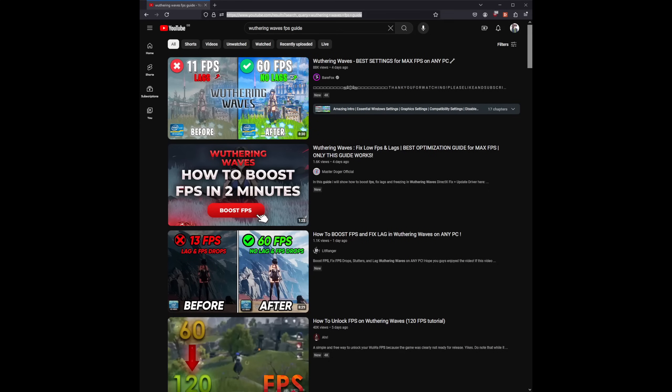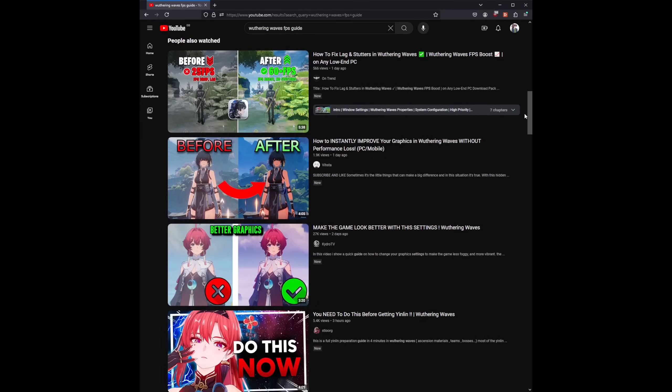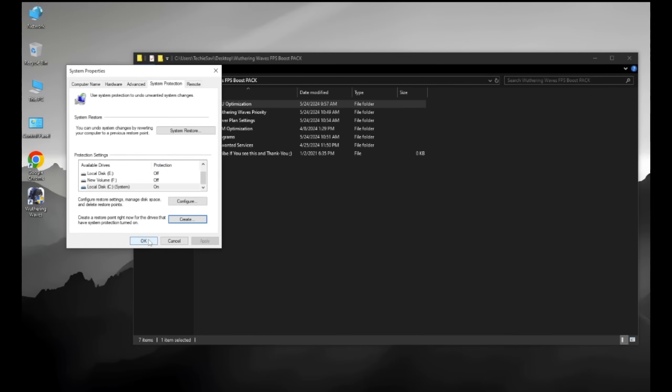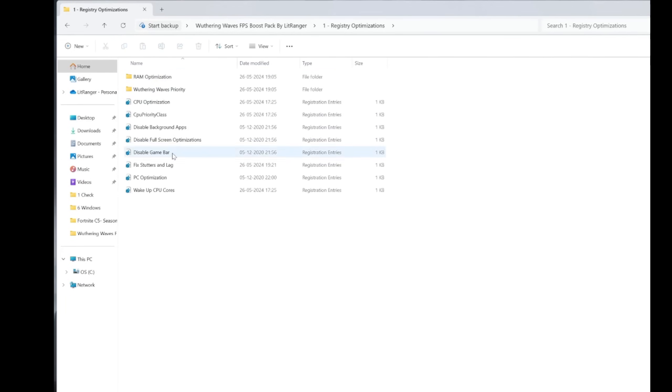A lot of misleading videos claim to be Wuthering Waves FPS guides but cover various Windows and general PC optimizations. Things like disabling Xbox Game Bar, turning on Game Mode, and hardware-accelerated GPU scheduling may benefit your system, but I highly recommend against running any registry edits or unknown applications.